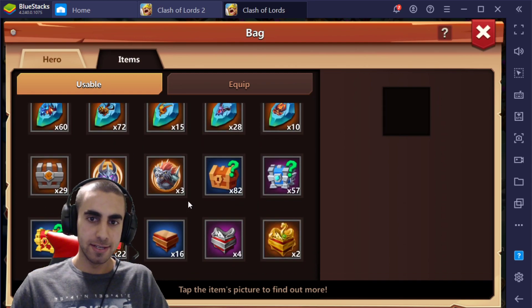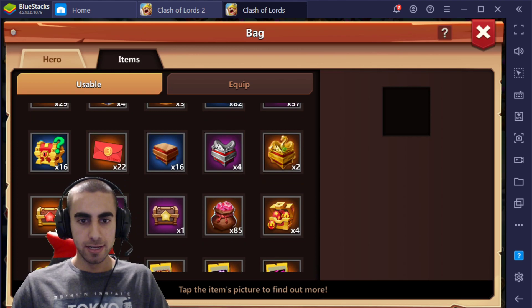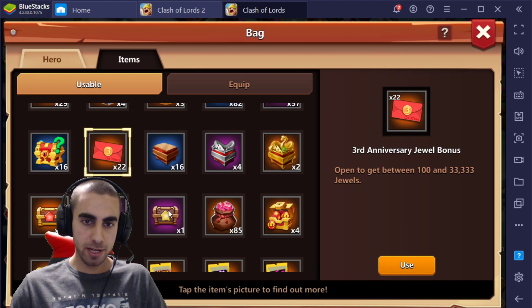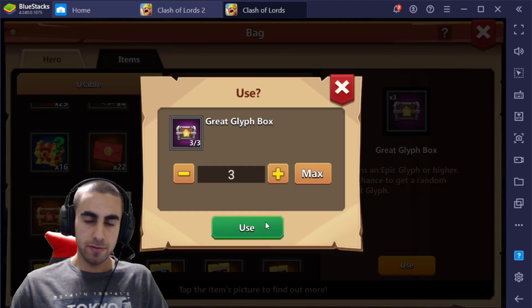I don't know how many of you are excited for that, because we got 28 of the golds, 3 of the purples, and 1 more of the purple right here. And then we got 22 of the third anniversary. I'm not going to open all at once — we'll spread them across the videos. But we'll get rid of these two here, actually four of these. Rogue Strength. And we'll open up all three of these.